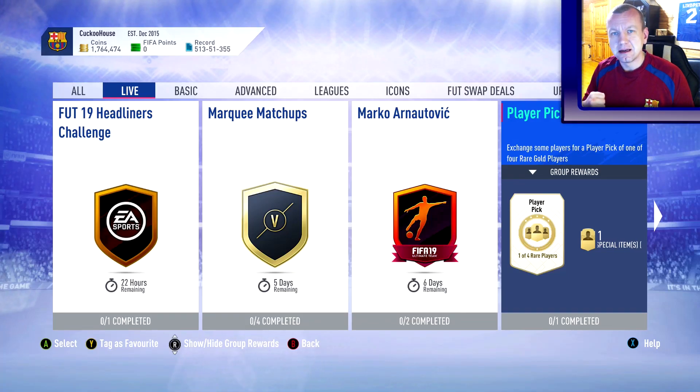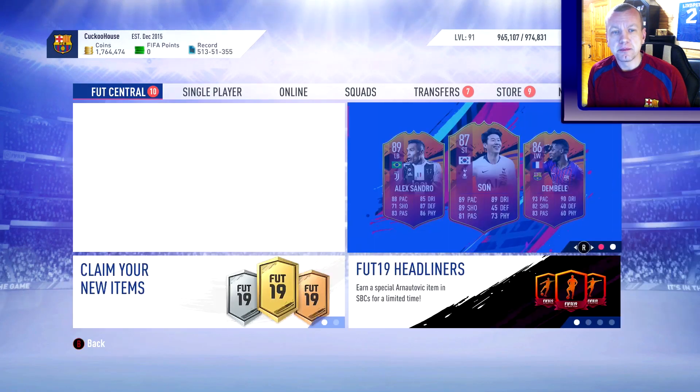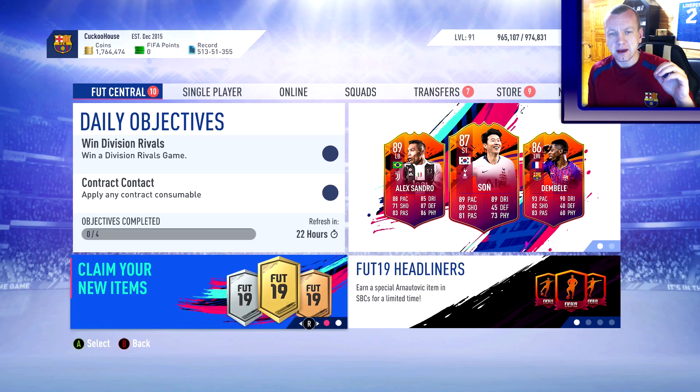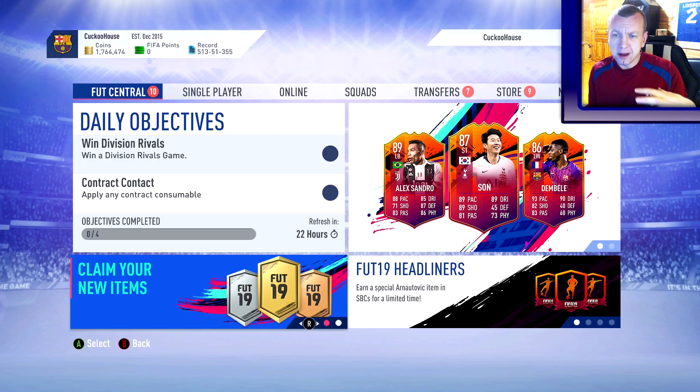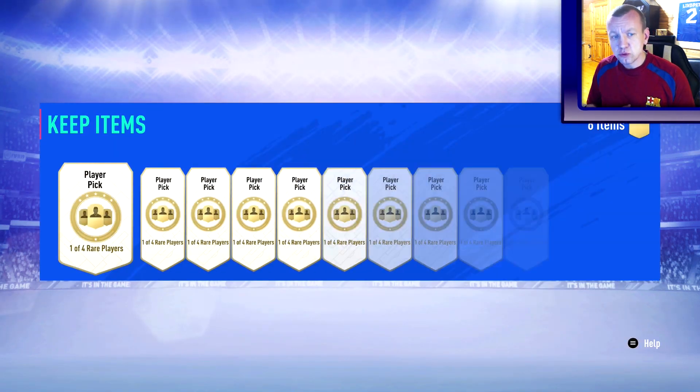Hello everyone and happy Friday! EA has dropped something new — instead of One to Watch, it's called Headliners, and they released a player pick upgrade SBC which seems very interesting. It's like the gold upgrade pack but instead of two rare players you have four and you can pick between them. It's like a double pack upgrade, so it's new and we like new stuff.